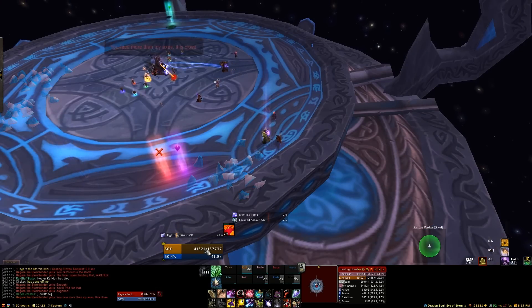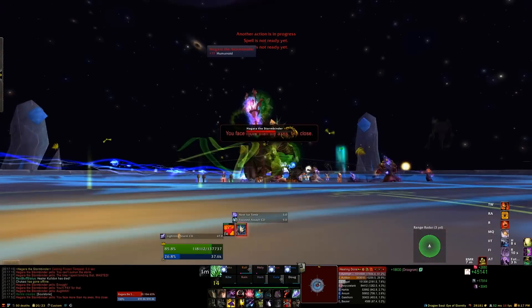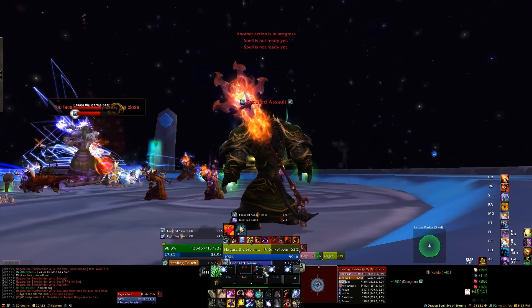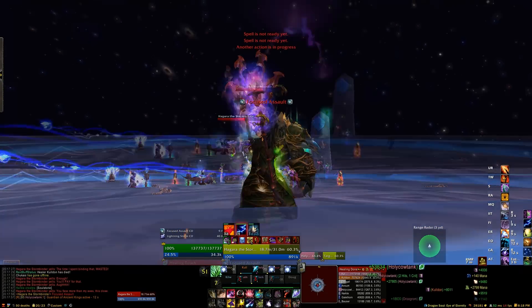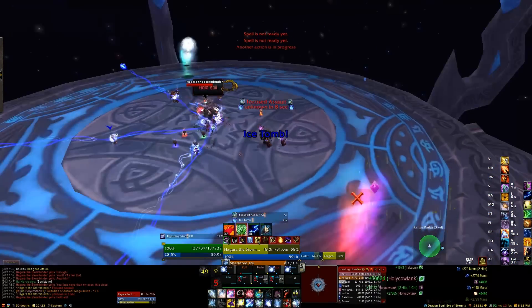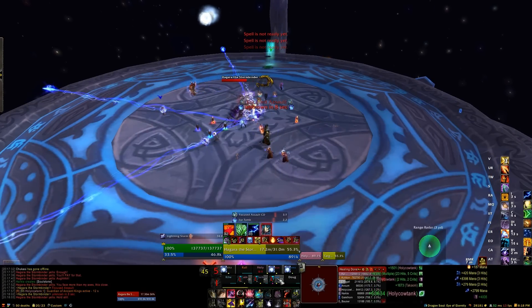By splitting into even groups of five we found it was faster to clear the crystals. There are also icicle patches that spawn on the ground — if you get hit, they do heavy damage and snare you while you're in them, similar to gauntlets in some ICC five-man zones. Just dodge those as you move clockwise, staying in front of the wall of ice.